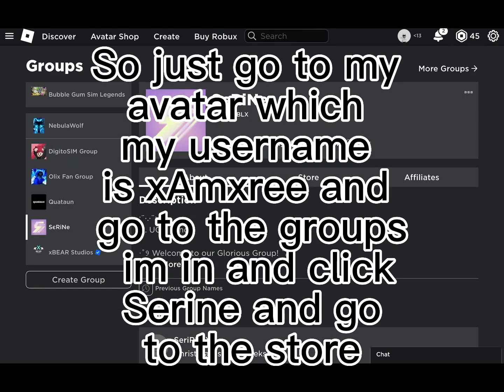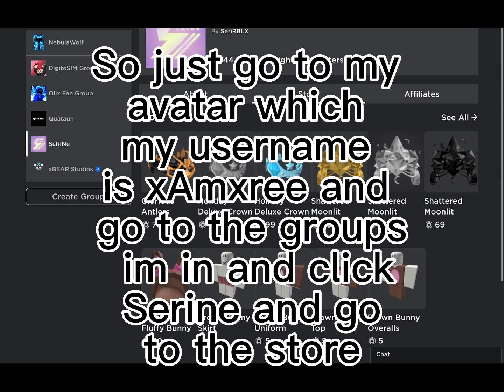Go to my avatar — my username is zamksri — and go to the groups I'm in, click Serine, and go to the store.